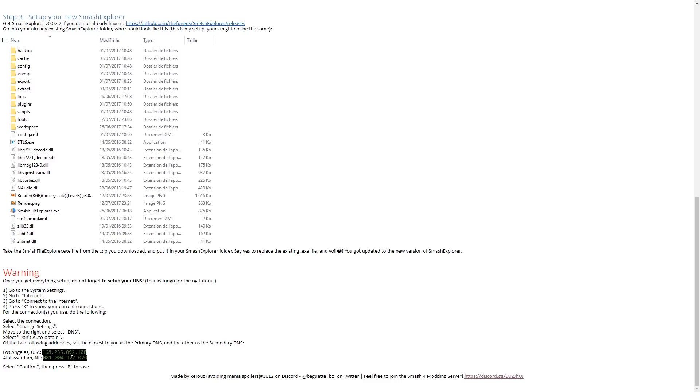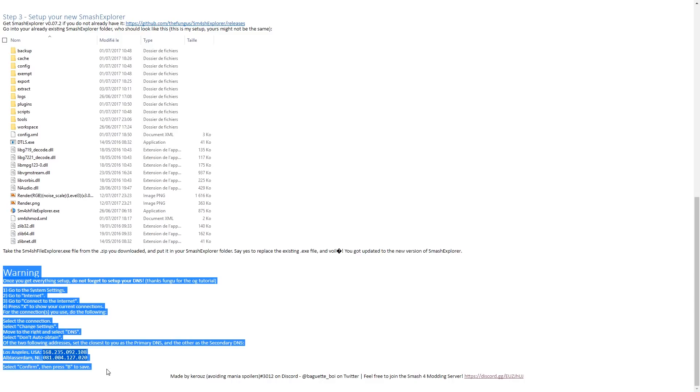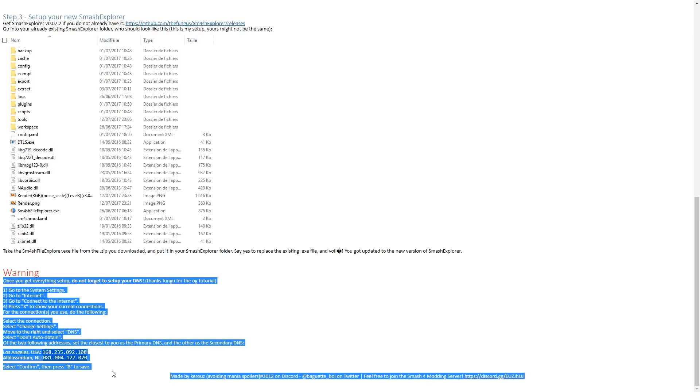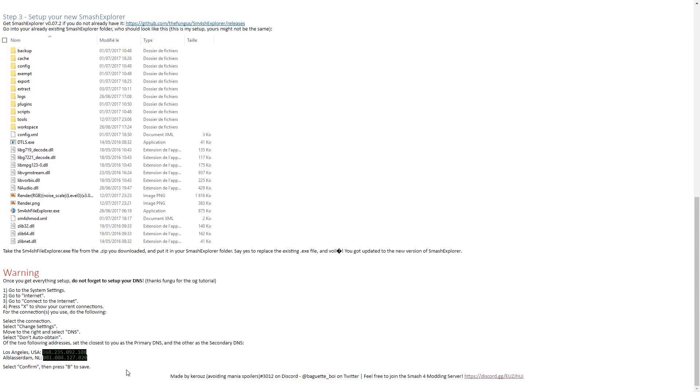On this page it also shows how to update Smash Explorer and how to block your DNS. I super strongly recommend everyone block their DNS right now, whether you're on 5.5.1 or 5.5.2, because we don't want another surprise update leaving us on 5.5.3 with the new method blocked. Follow these steps to set up a DNS blocker and prevent surprise updates in the future.